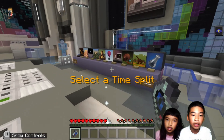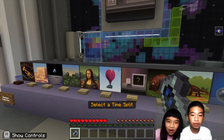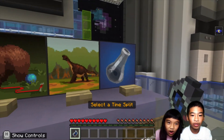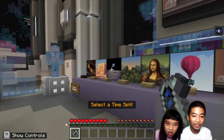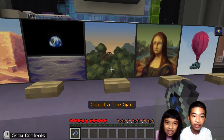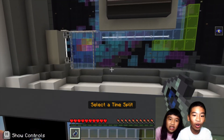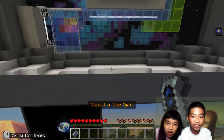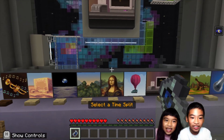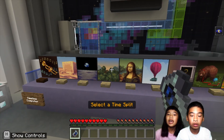We're going to do the next time split in the next video. There are lots to choose from — there's a bear, Mona Lisa crying, a hot air balloon, a computer, a dinosaur, space, a pyramid, a jungle, and what looks like the Great Wall. So let's find out which one we're going to choose in the next video.